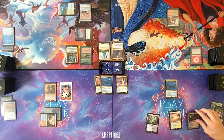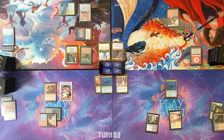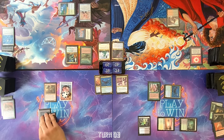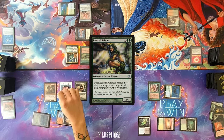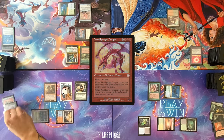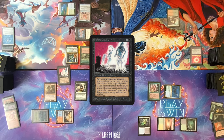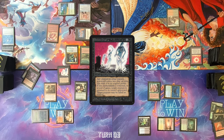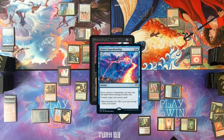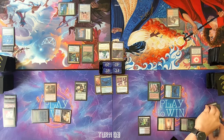Go to my turn — draw. Play Bloodstained Mire, crack it for Bayou. Cast Flintwild Elf. Imperial Seal on top, go to combat, hit Tyler for one. Pass turn. Untap, draw, cast Eternal Witness — sacrificing one treasure, get Entomb back. Cast Entomb, get Worldgorger Dragon into my graveyard. Sacrifice two treasures. Cast Animate Dead. No response to Animate Dead? Tyler seems like he has something — I'm going to cast Fierce Guardianship targeting Animate Dead anyway. That's a bummer. I don't have any effects. Well, we try. Pass my turn.